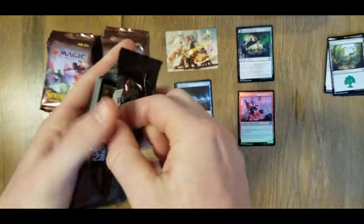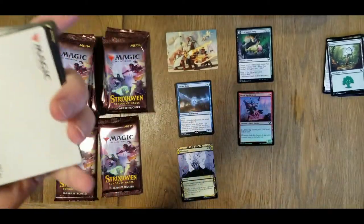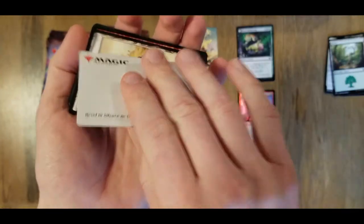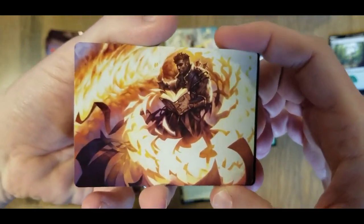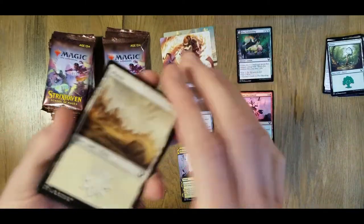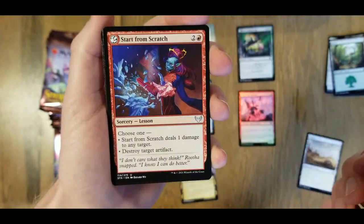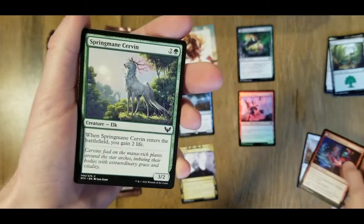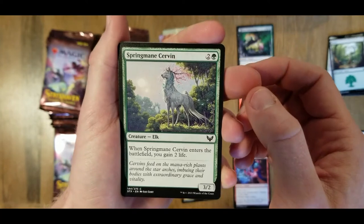Next pack. Let's see if I can open this a bit better. What if I go down the side instead of from the top? That worked a little bit better — let's do that instead. We have our artwork card here, that's number 36. Not a duplicate. I really like these art cards. In our random slot we have an uncommon: Start from Scratch.